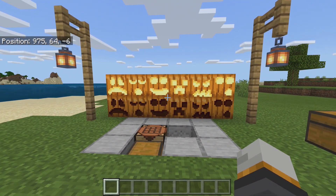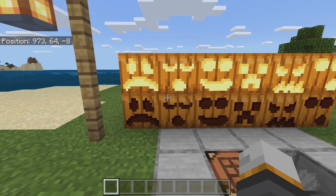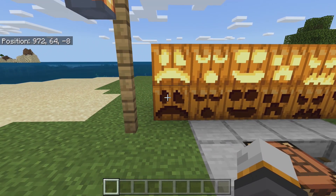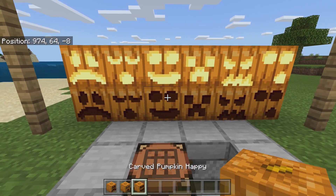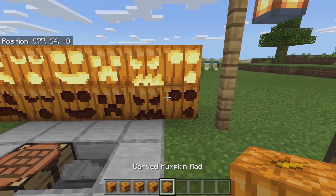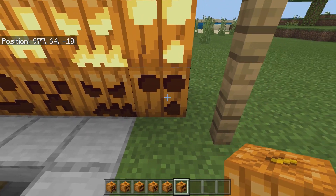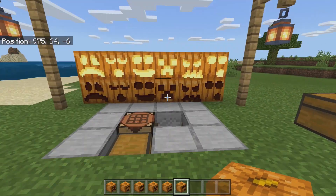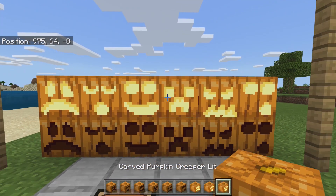The first thing I introduced to this add-on is not vampire related but it is Halloween related — something I really wanted to add. These are brand new jack-o'-lanterns and some new carved pumpkins as well. Introducing the carved pumpkin: sad, tired, happy, creeper, mad — which is very creepy — and also the slime. You can turn them into jack-o'-lanterns and they will light up the night.